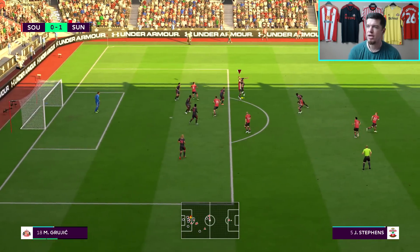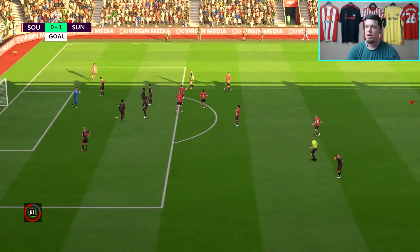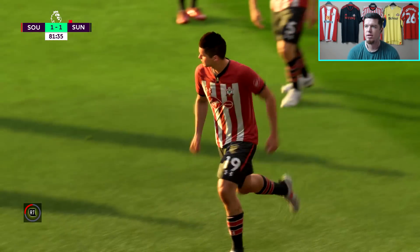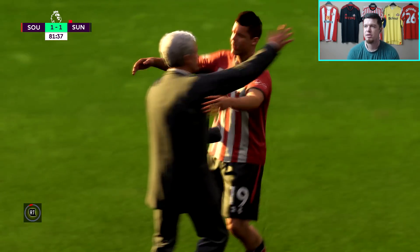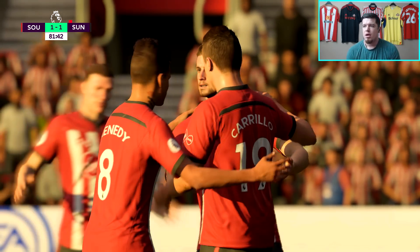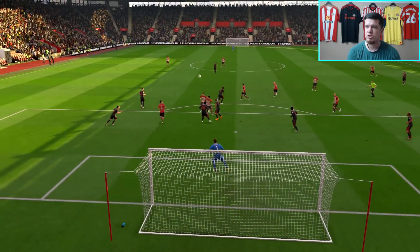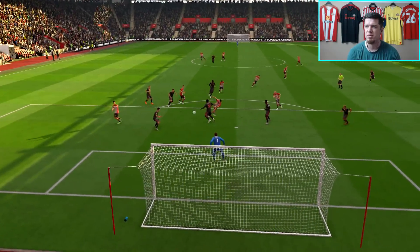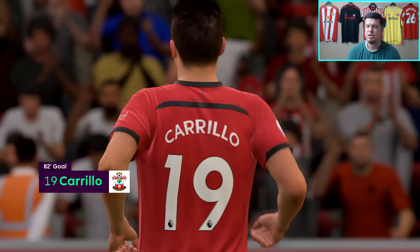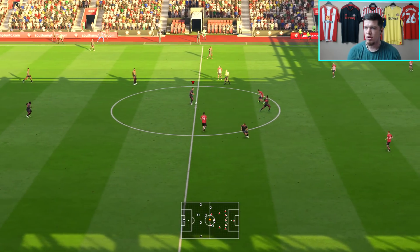They've headed it and immediately — of course — they've scored. Absolutely pathetic defending; just when you want to clear it away, we simply pass it to a Southampton player. They go forward and score. McConaughey just places it straight into the path of the Southampton player, and eventually it's Carrillo who drills it past Cabrera. One all.